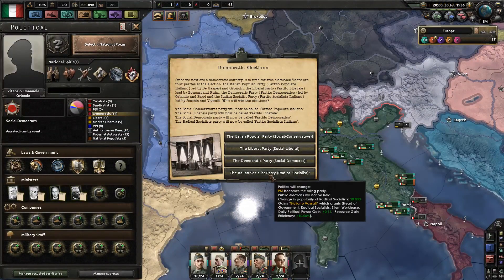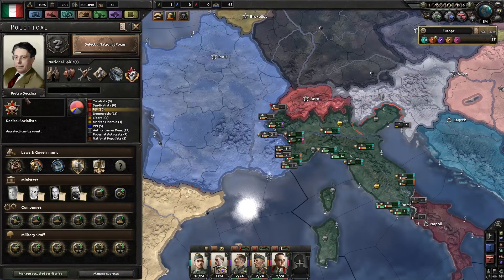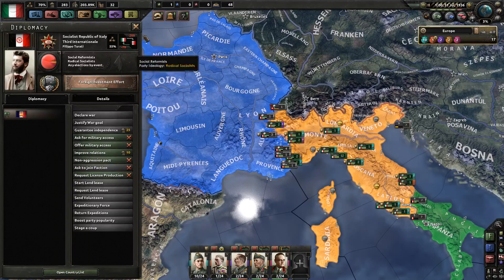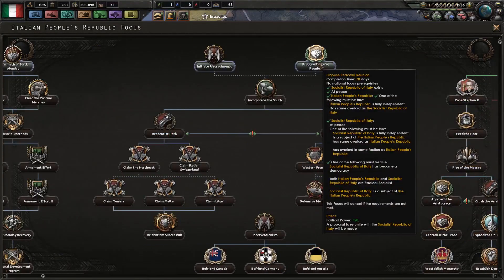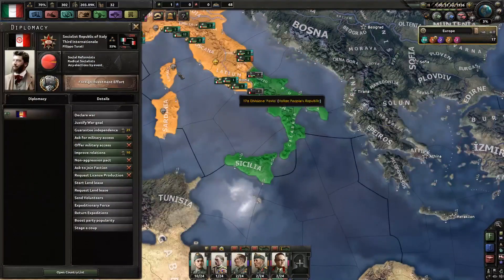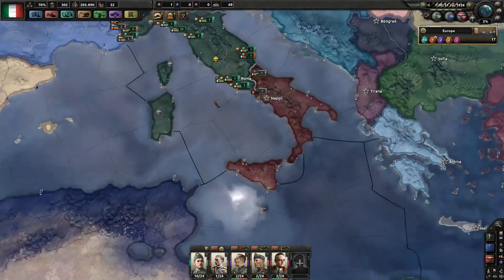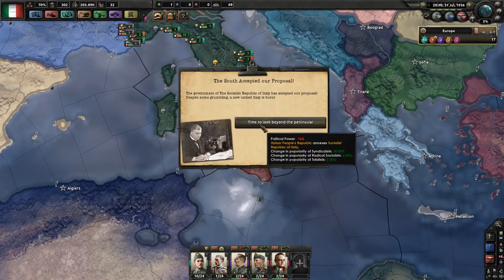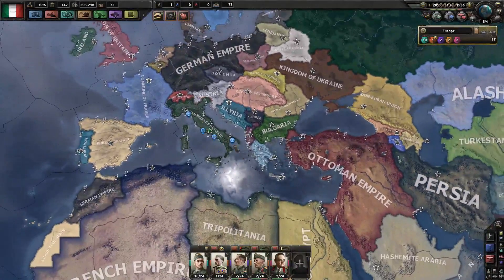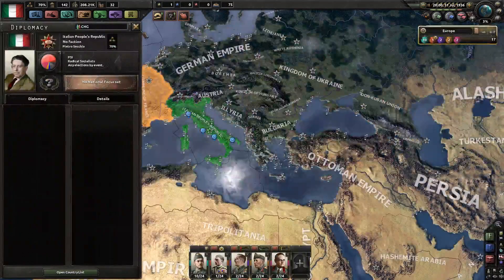Once you choose the Italian Socialist Party, you're going to have low popularity right now. But since you are radical socialist and the Socialist Republic of Italy is radical socialist, you then have the option to propose the peaceful reunion. You may notice that the Italian opinion of the Socialist Republic of Italy is minus 200, and theirs of you is minus 700. But they will still accept your proposal — you're going to lose a lot of political power, but there you have it. The Italian People's Republic has been created, and you will continue to have your initial Italian Federation focus tree as well as everything that you have researched from it.